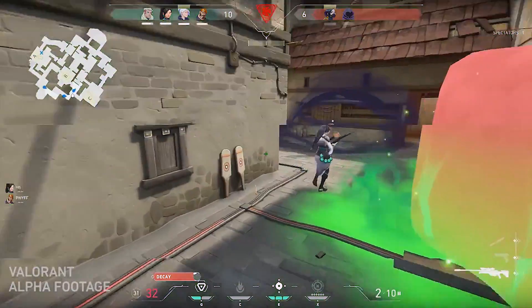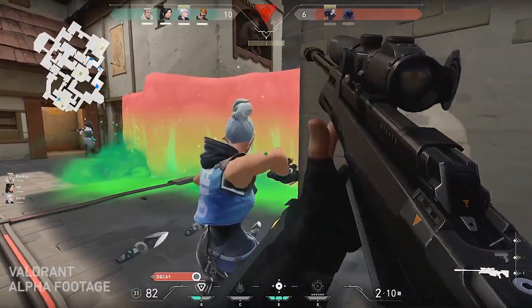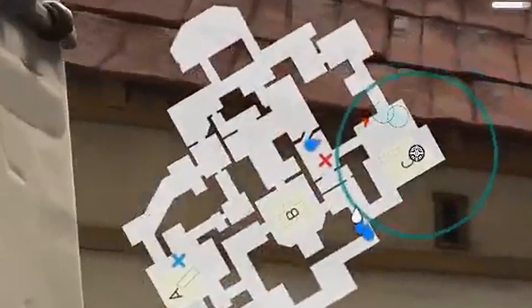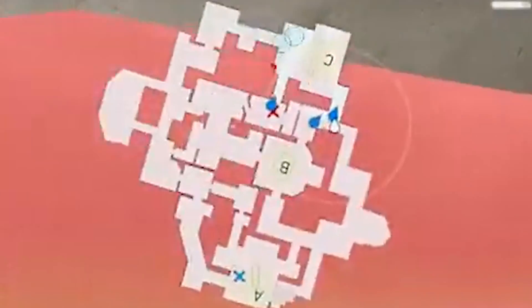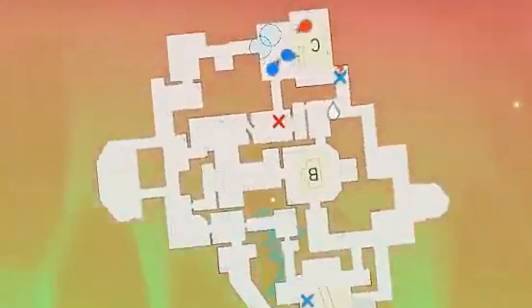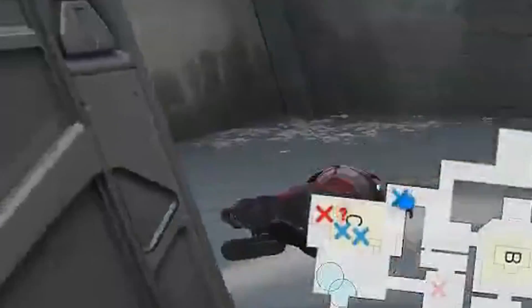One thing to mention while looking at this spike planting section: there are three sites on this map — A, B, and C — and everybody's rushing towards C to defuse the spike. Not 100% sure if B is actually a bomb site or just a callout area, but it seems like it could potentially be a three bomb site map, which is a very, very weird mechanic. We'll have to wait and see in the future.